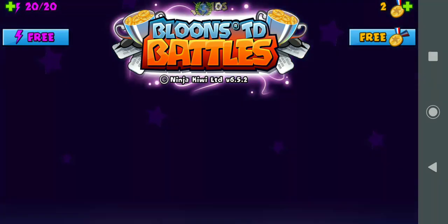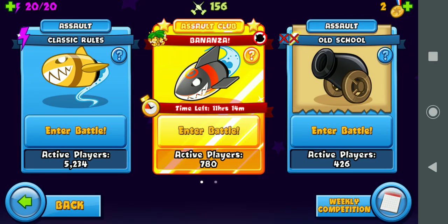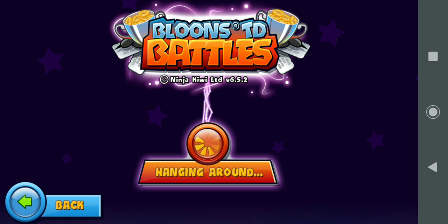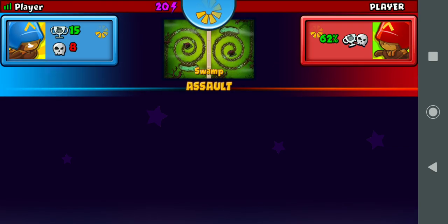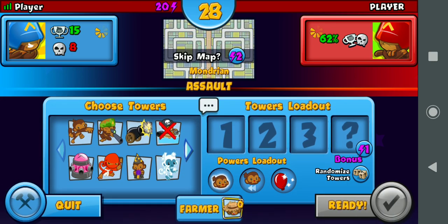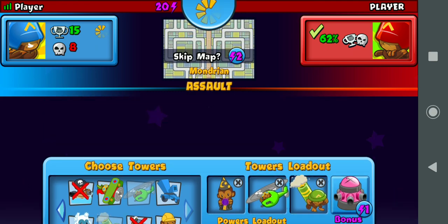So today we're gonna work on doing some battles. I've got a great tactic for these — I've been perfecting it and it actually works very well as we get the proper maps. All right, what's gonna be the map? That's not a good one. I'll go with this guy — the wizard and the helicopter for this one, and the mortar.